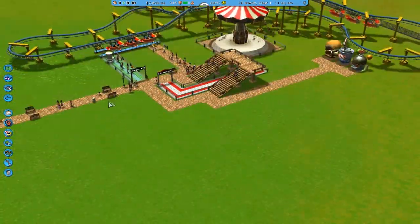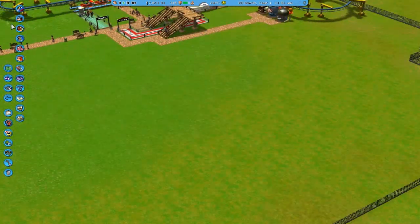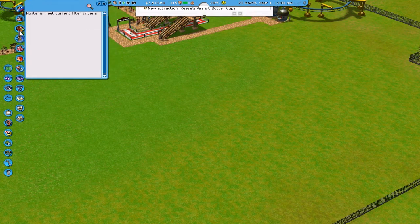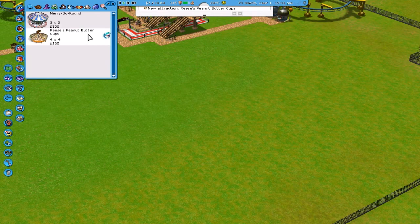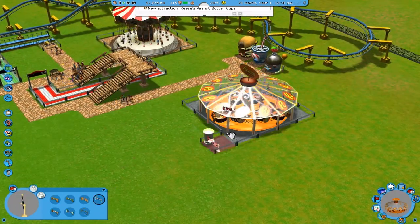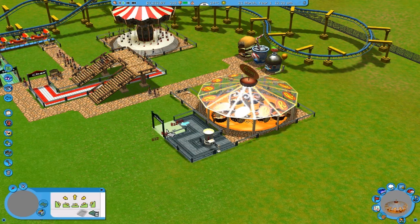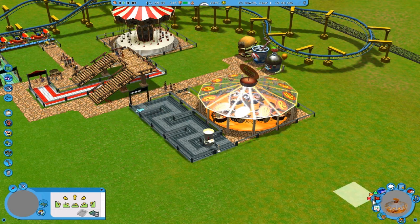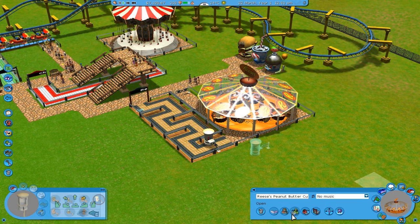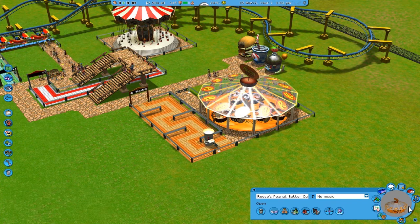Let's build another ride, and we are going to build it here. Let's build - oh, Reese's peanut butter cups! That's something we forgot: I have to still change all the settings for the inventions research. Let's build a queue line right there, change the colors to orange, and open it up.